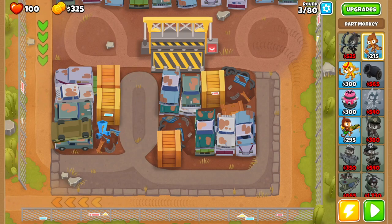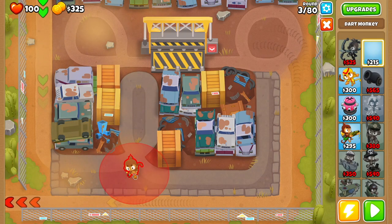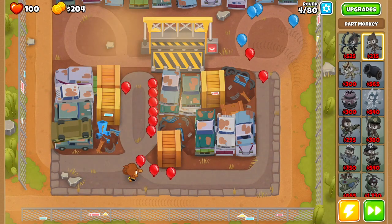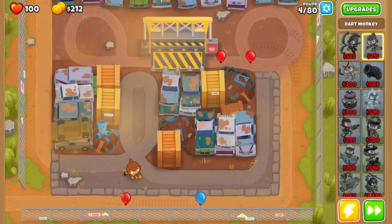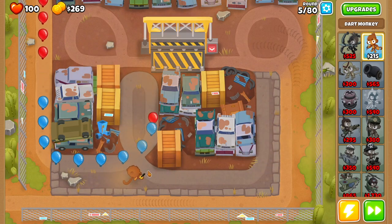The first thing you want to do with Scrapyard is get yourself your dart monkey and drop him right here to get started. Whenever bloons come over here, you can press this to destroy a bunch of them — it'll make it easier for your dart monkey to take them out and you won't lose as many lives. As long as you have more than one life by the end, you are good to go.